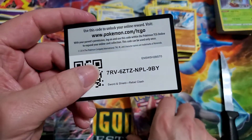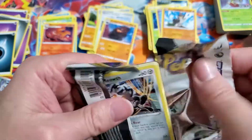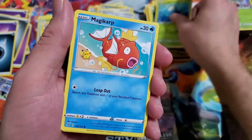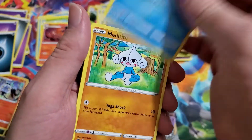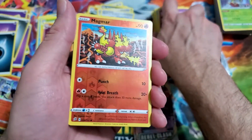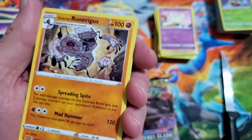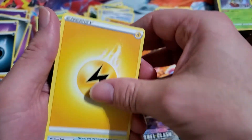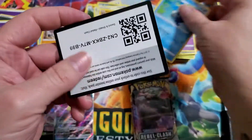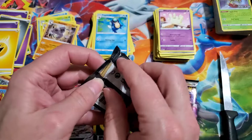Coalossal, Coalossal again. Now we have Meowth — he looks gnarly — Surskit, Magikarp, Meditite, Milcery with a reverse Magmar. I'm not really sure how I feel about the reverses in this entire set. With that one dude I refuse to pronounce — Cursed Shovel, Blinks. Palpitoad — oh, the code card was upside down, I was gonna hide that but I couldn't.